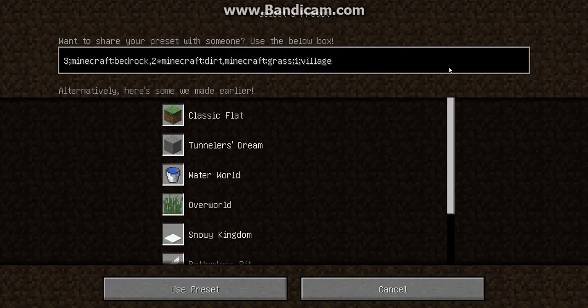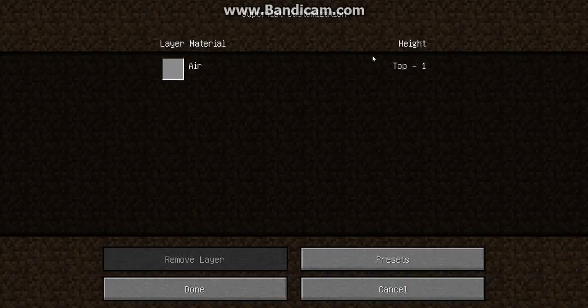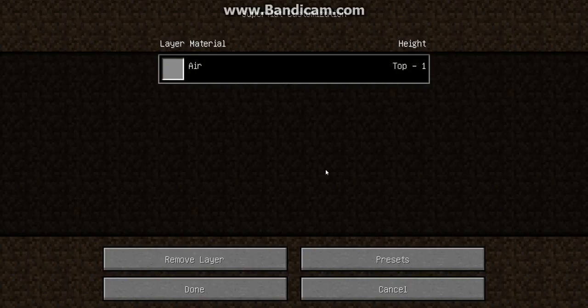So you want to go to superflat so you can customize it, then go to presets. This is a quicker way — just do this. Now we want to hit 0, colon, 1, then we hit use preset. If you look right here, it just says air — that's all that is in the world, just that layer.